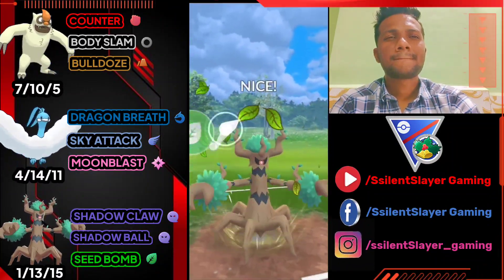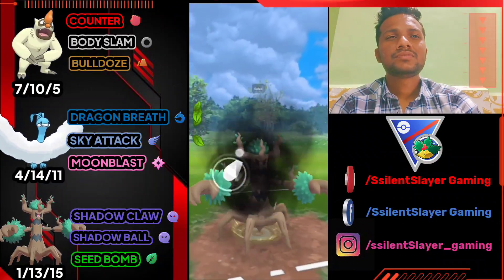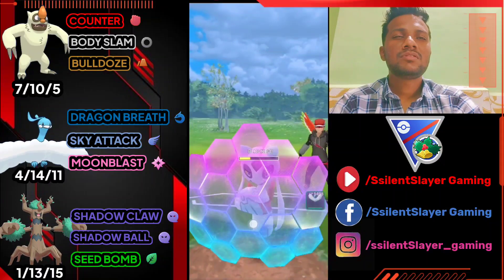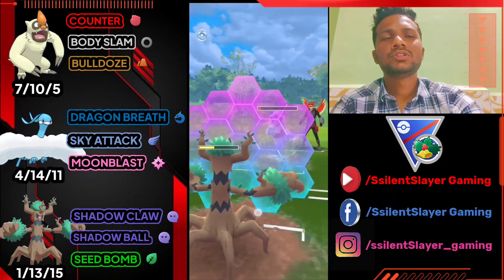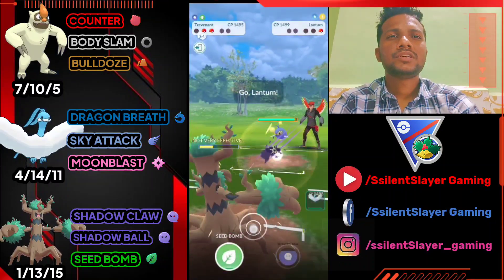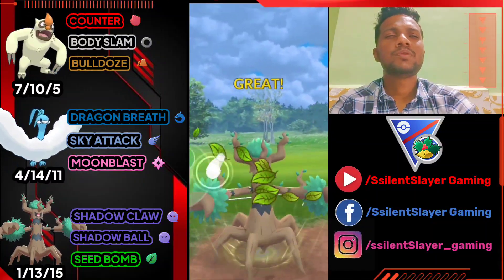Using back to back Seed Bombs — we have two Seed Bombs ready before his Avalanche. He's definitely going to shield, so I use my shield too. Let's see what his third Pokemon is — he's got Lanturn. Another GG for us, we have almost two Seed Bombs ready.